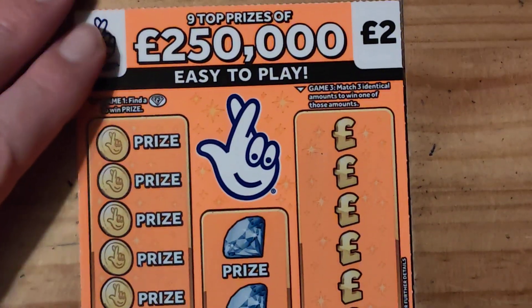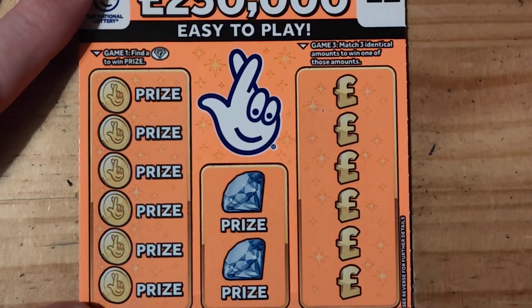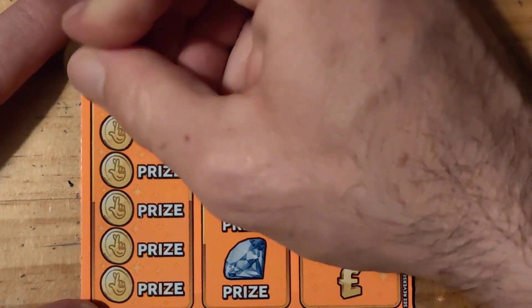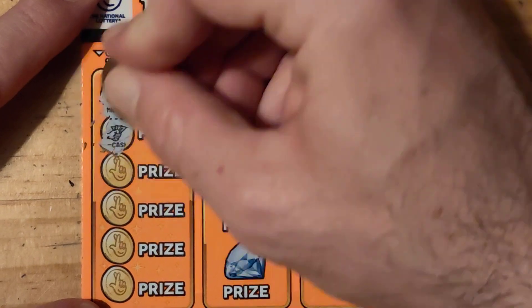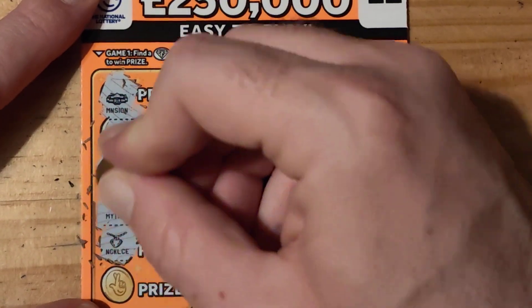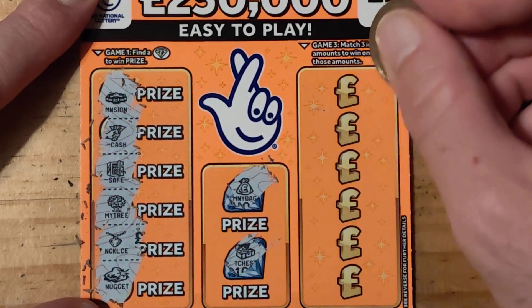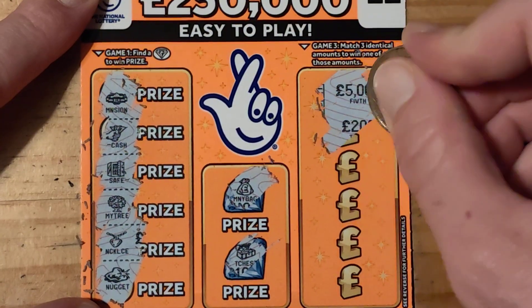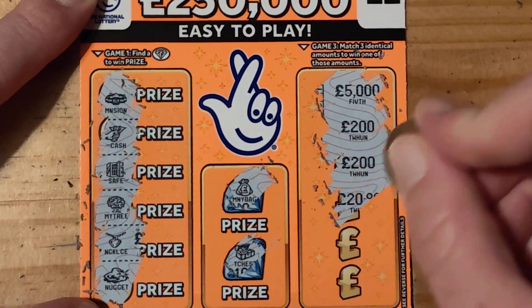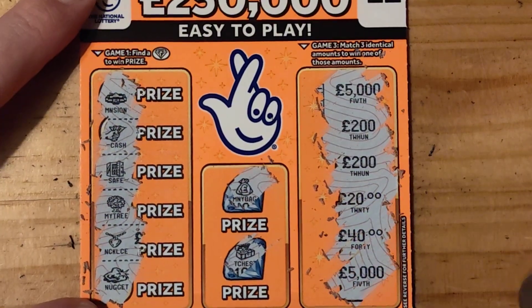So we'll do another orange one. We have a mansion, cash, safe, money tree, necklace, and a nugget. We have money bag, chest — 5, 200, 200, 20, 40, and 5,000.